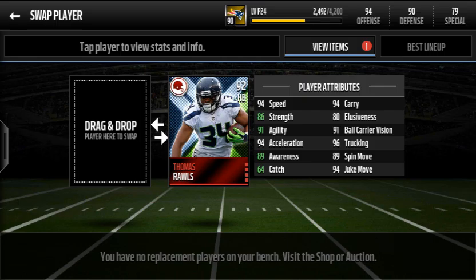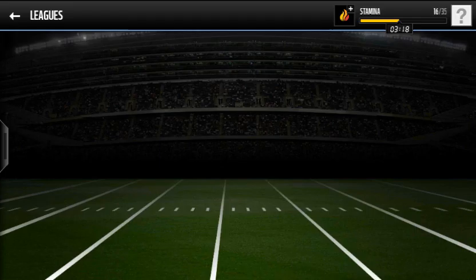Picked this guy up for around 20k on Wednesday when the live event was out. Great path back — 94 speed, 86 strength, 91 agility, only 64 catch. Pick up David Johnson if you want a better receiving back. 94 carry, 96 trucking, and 94 juke move. Anyways, great card.